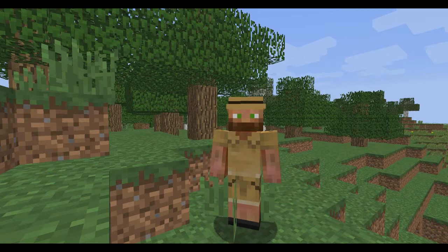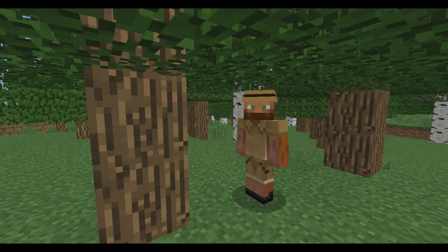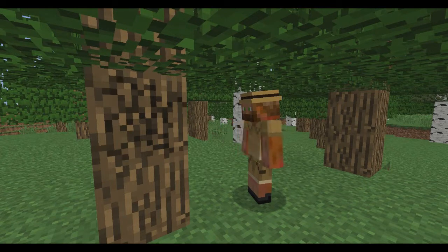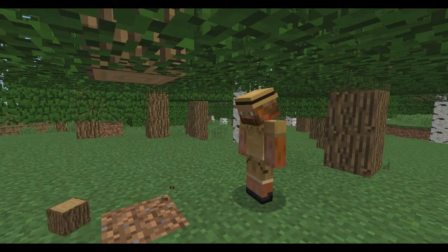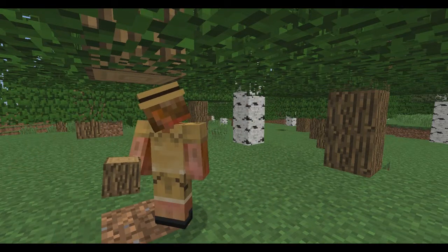We got plenty of trees so let's get to building. First things first — you got to find a tree. This right here is a tree. What you want to do now is punch away at it until it gives you a little bit of block. There's that little bit of block, and we're gonna punch this little bottom part right here. Now we got two little blocks — pick them up.